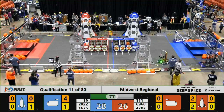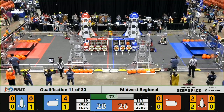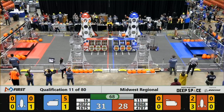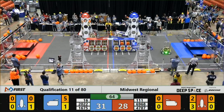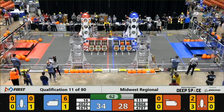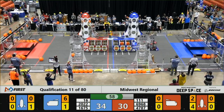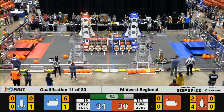On our Blue Alliance, not to be outdone, Bomb Squad and Titan Robotics both grab cargo pods from the ham zone. Bomb Squad very quickly puts that into the cargo bay, followed up by Titan Robotics who is able to do the same. One minute remaining in our match — high scores on both the Red and Blue Alliance, with only four points separating the two.